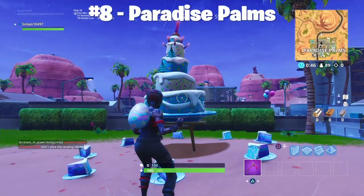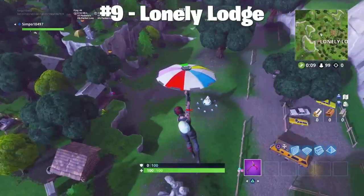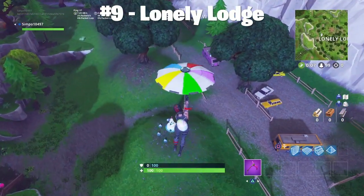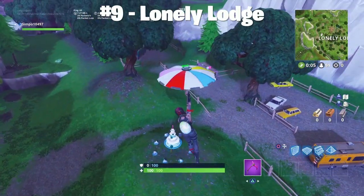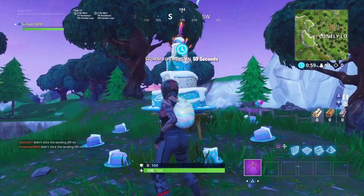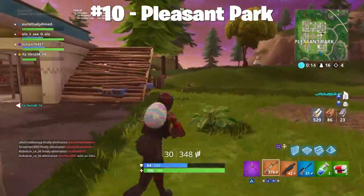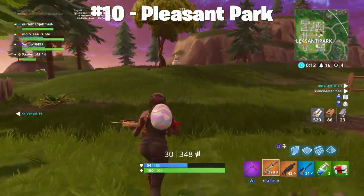The next one, Paradise Palms, is just behind the big tall building here — a bit of a short clip there, not sure what happened with my editing. Lonely Lodge — another easy one, just by the big house, just behind it over there. And moving on to the final one, which is in Pleasant Park. Very very simple, like I said.